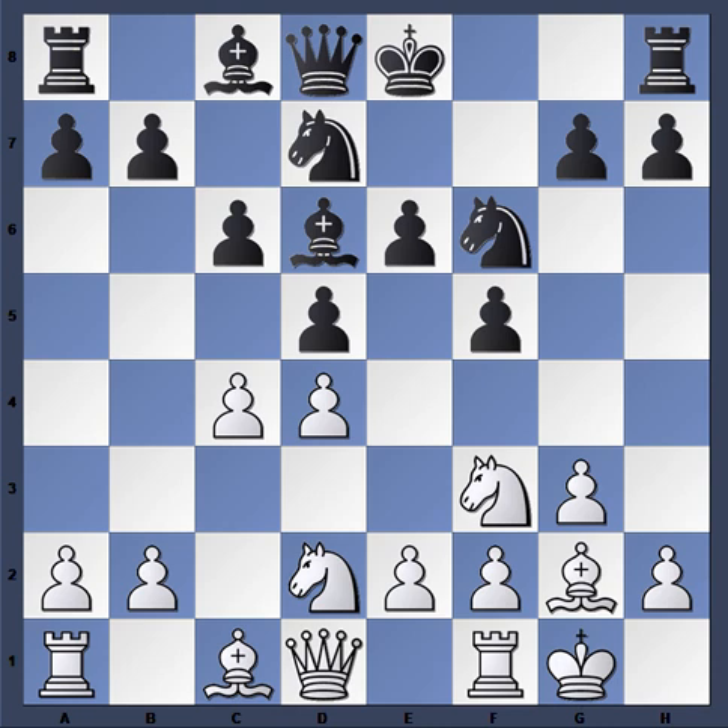Knight b-d7, and it's white to move. Using my seven-step analysis: King safety — good, equal for both sides, no attack on the king. Direct threats — none. Material — equal, nobody is a pawn or piece down. Open files — not really, this is a closed position; the only relatively semi-open file is the c-file, so we keep that in mind. Pawn structure — equal on both sides, nobody has a damaged pawn structure, isolated pawns, backward pawns, or hanging pawns.